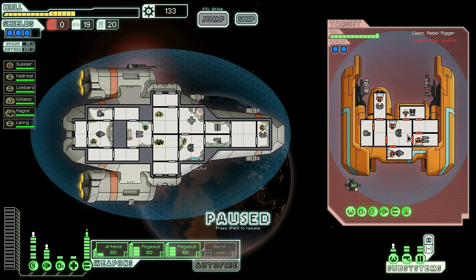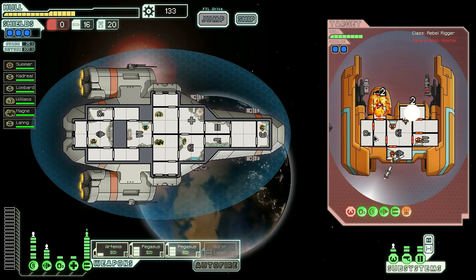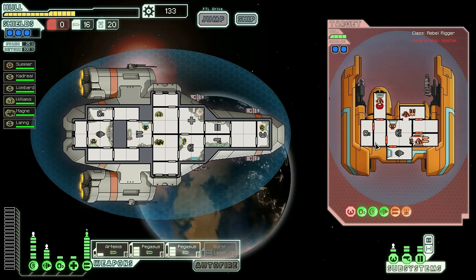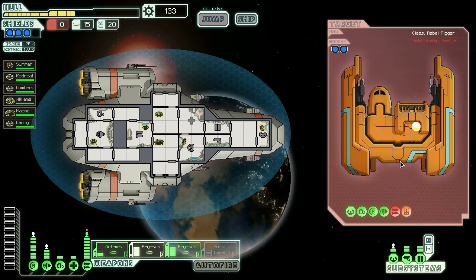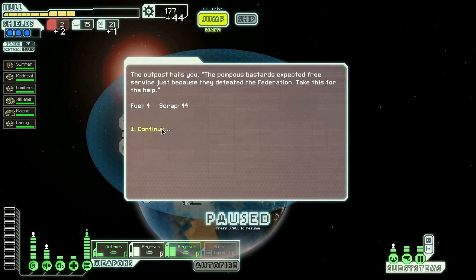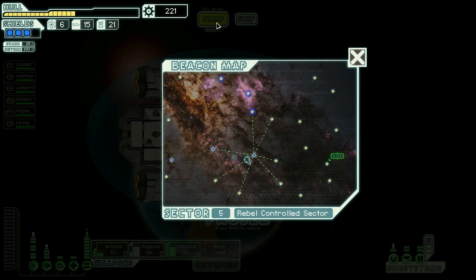In this case we'll target the drone control system — that's going to be your primary target always, because you want to take out that defense drone as soon as possible. Now that the drone is down and we've damaged their other systems, we'll look at our opponent's health bar and see it only has 4 blocks left. Our Pegasus missile fires 2 missiles at 2 points each, totaling 4 points, so we'll only fire one missile system to conserve ammunition. You do not want to spend excessive ammunition since you only get so many per round.